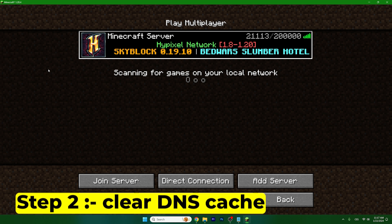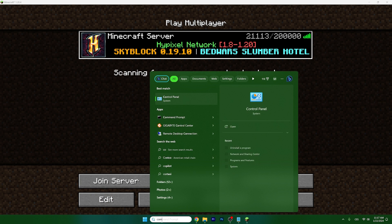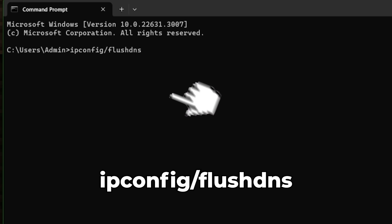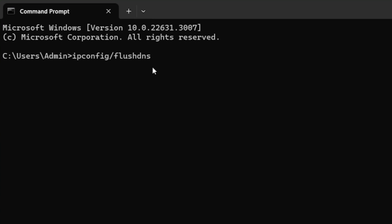The next step for us is to clear the DNS cache. So again, open up the Command Prompt and type in ipconfig /flushdns. When you hit enter, it will actually clear the DNS cache and you can then try if you can join the server again.